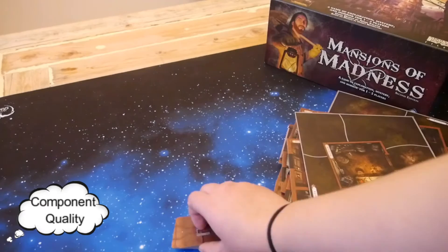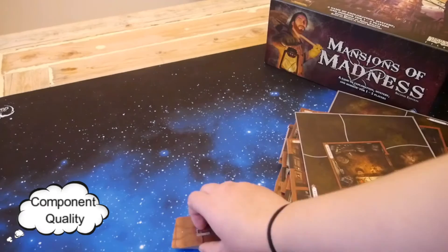Next up is component quality. For the most part, this game has really good components. The map tiles are made of a high quality cardboard. The cards are smooth and easy to shuffle and don't seem to bend very easily.